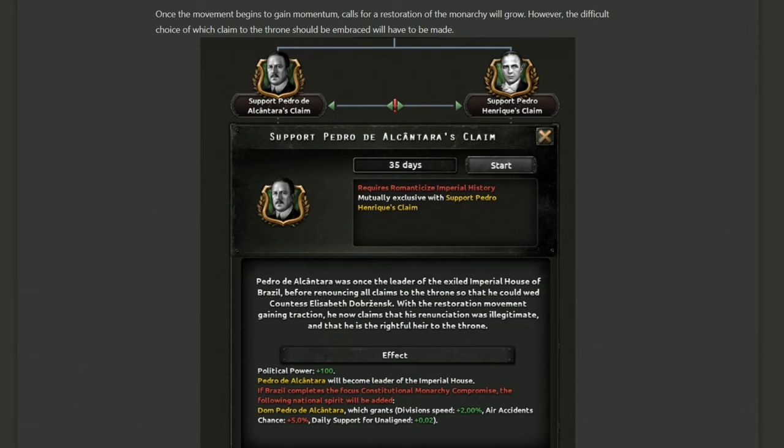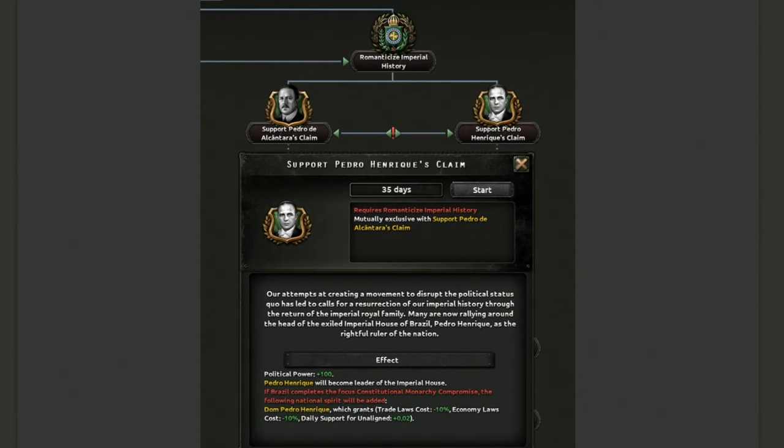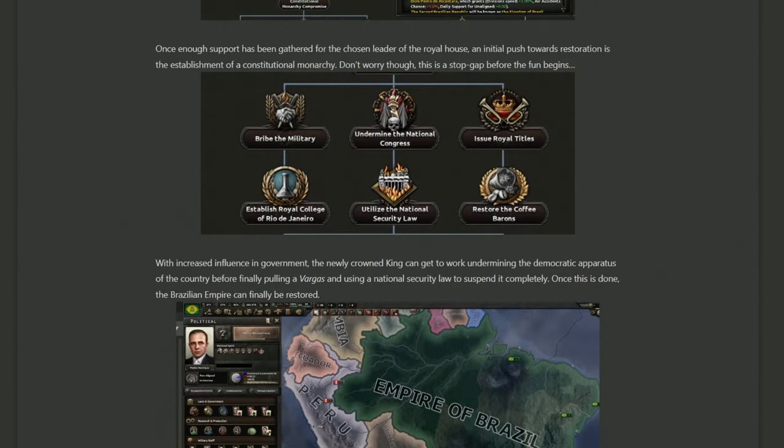Alcantara's claim is rooted in having previously renounced his claim to the throne but now seeking to illegitimize that renunciation and return, giving him some interesting buffs including division speed and increased air accident chance. Alternatively, Henrique takes the more straightforward approach of returning the royal family, giving trade and economy leader cost reductions — more basic but generally useful buffs, though 2% division speed feels pretty small.